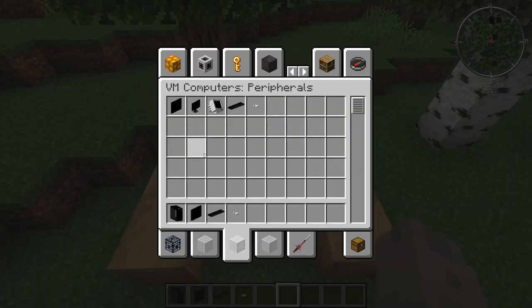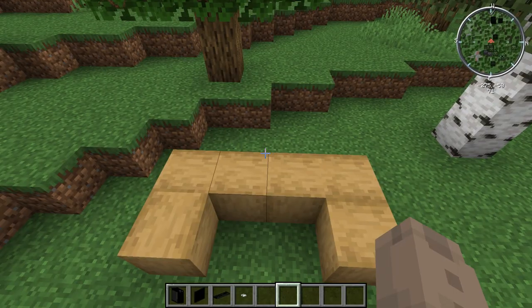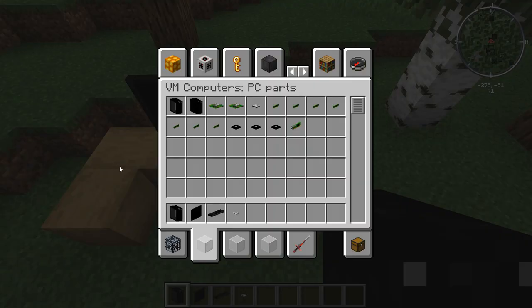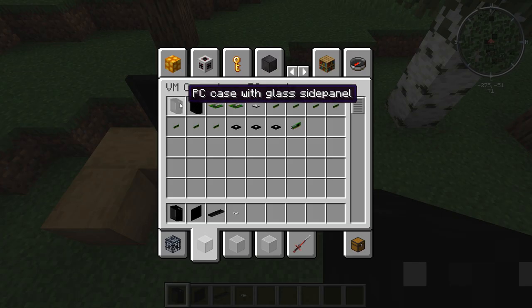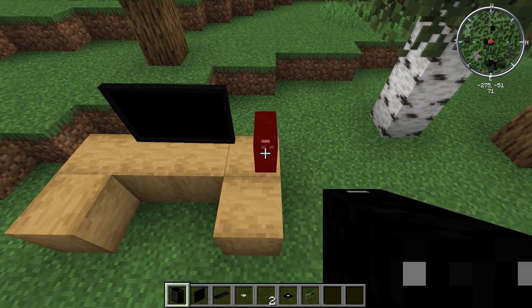I'll show you the peripherals. We've got the wall TV screen, a flat screen, and a CRT screen, plus a keyboard and mouse. I'll use the wall TV since it's the nicest. There are two PC cases — one with a side panel and one without. Here are the rest of the parts: a 64-bit motherboard, a hard drive, RAM sticks ranging from 64MB up to 4GB, and a CPU with options divided by two, four, and six cores, plus a GPU.